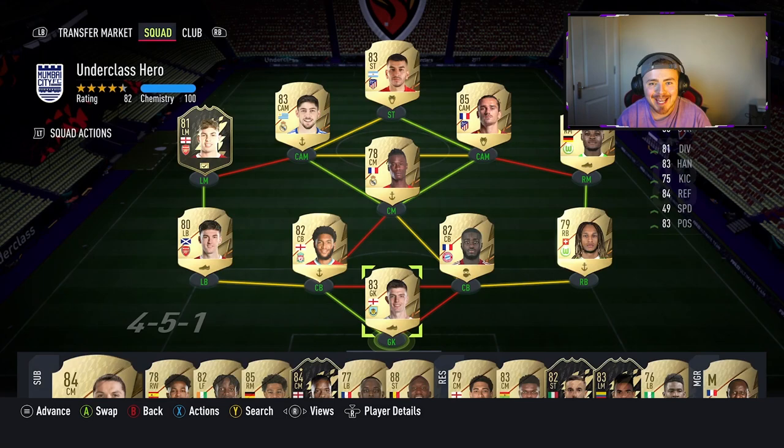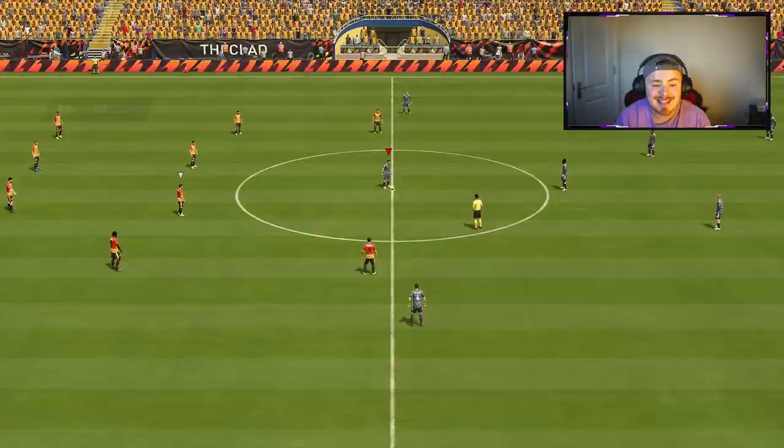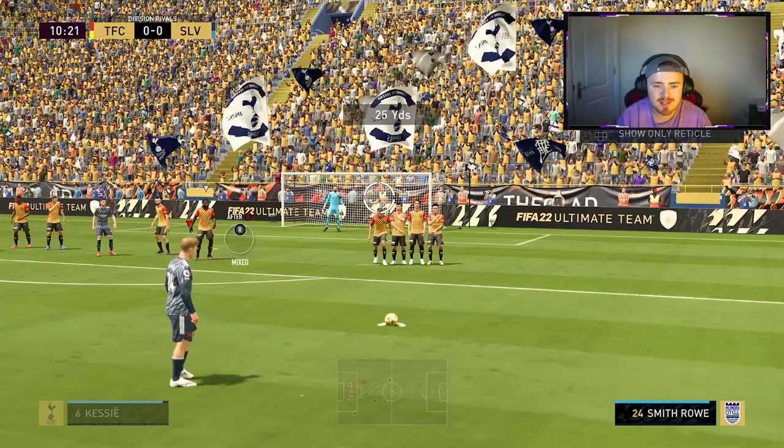Game number two — we're not messing about, I want the W. We had chances in that one, came close. The Kaku did pull back the equaliser but it's not as satisfying as a W. What are we up against in game number two? Decent Serie A team — a bit of Varela, Kessie in there, Chiesa, Insigne as well. This man is naughty this year.